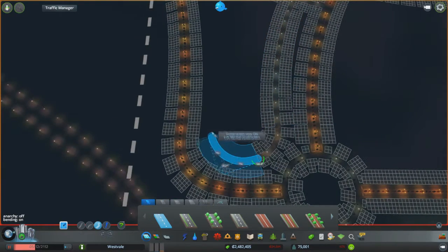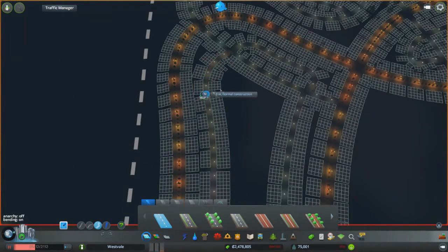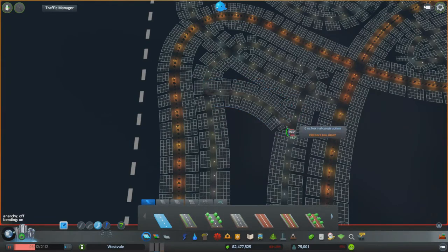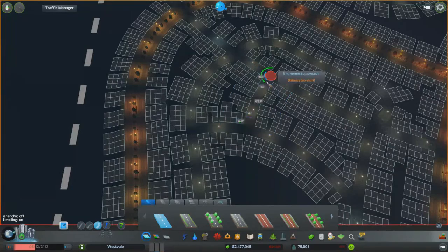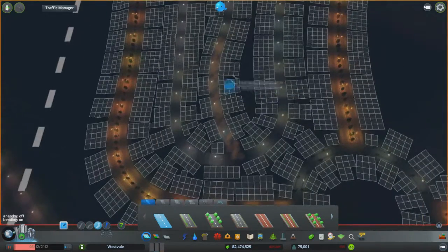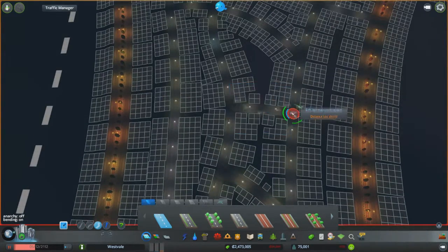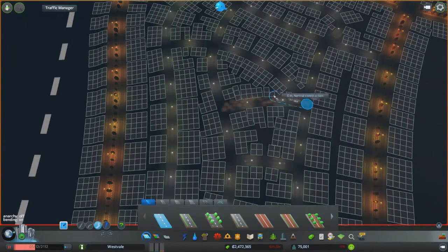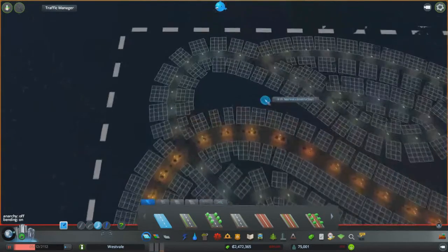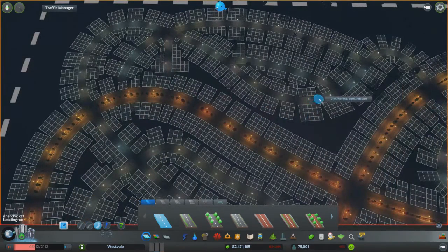That's one of the mistakes I made before — trying to make all the traffic flow in one direction, which sounds like a good idea until you need to get in things like fire engines, ambulances, and police cars, and then it just becomes absolute chaos. Not worth it. All the way down here like this — it's going to be a really winding road. Fill in this gap, and this gap, and finally that gap. That looks alright actually, I quite like that.